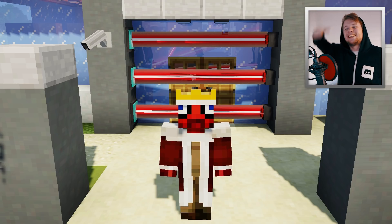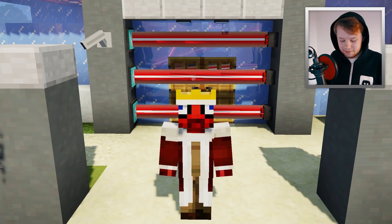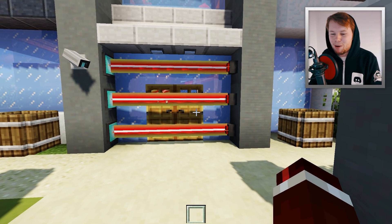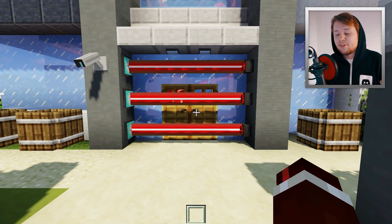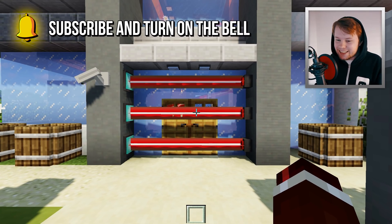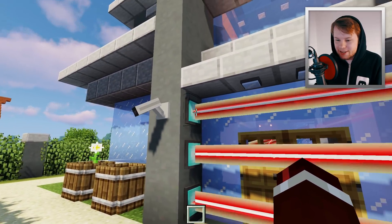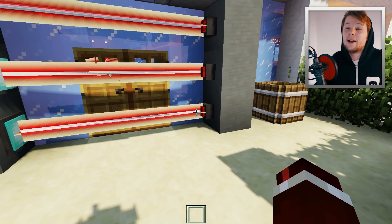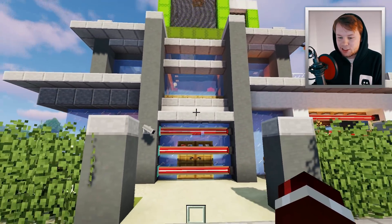So if you do want to see the download link, go ahead and snap that like button. Maybe if you get like 5,000 likes on this video I might release this mod. Anyway, let's check this out right now. So you would have seen behind me here at the front entrance to my mansion — we have these deadly lasers coming across here, protecting anyone from coming inside.